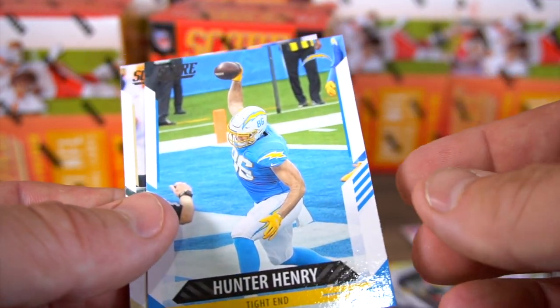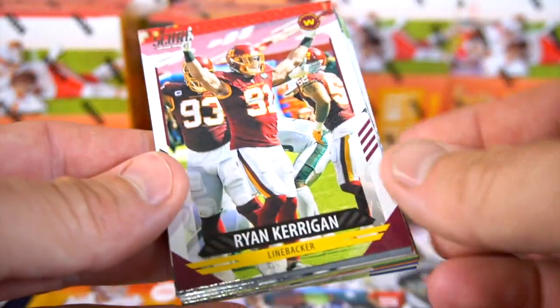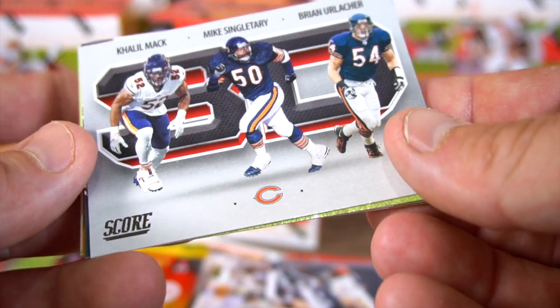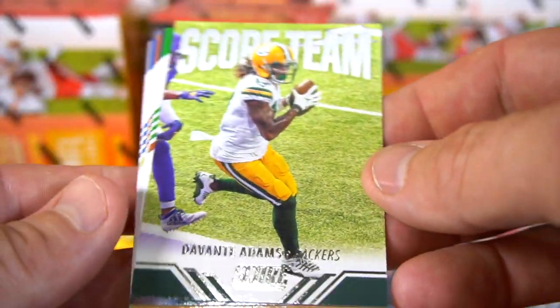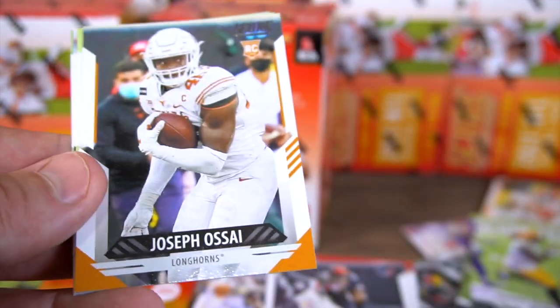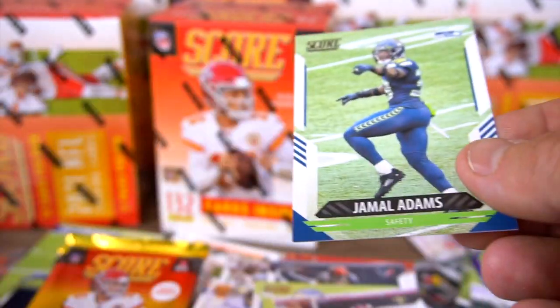Hunter Henry and Michael Thomas. Daniel Jones, and Ryan Kerrigan. Will Fuller the Fifth, Chase Claypool 3D card, Khalil Mack, Mike Singletary, and Brian Urlacher — that's a card right there, pretty cool. Score team, Davante Adams. Rookies: Pana, Shaka Toney, Joseph Ossai, and Robert Woods, Trey Hendrickson, and Jamal Adams.